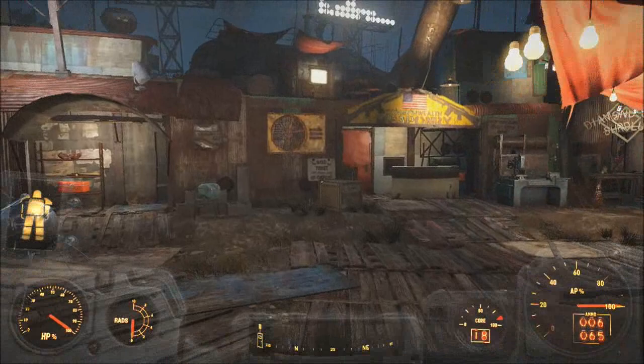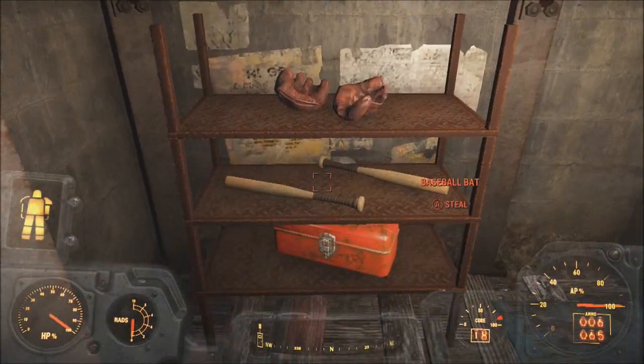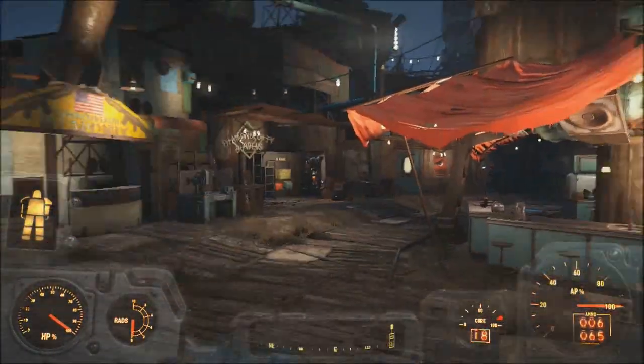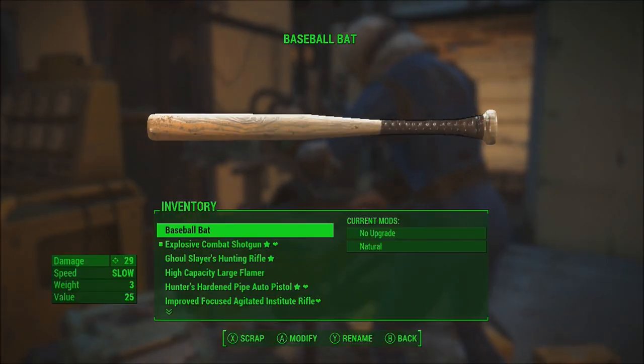Once I find my way over to him, he's going to be right here. You can even steal one of these baseball bats if you really need to, but I don't suggest doing that unless you're using a Stealth Boy or something. Anyway, like I said, this is very simple to do. I went back to Sanctuary.